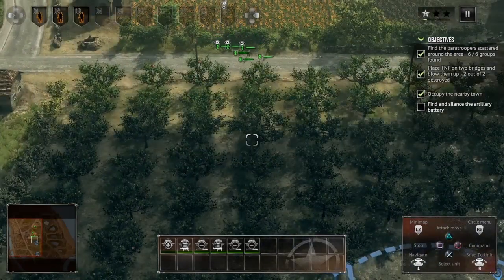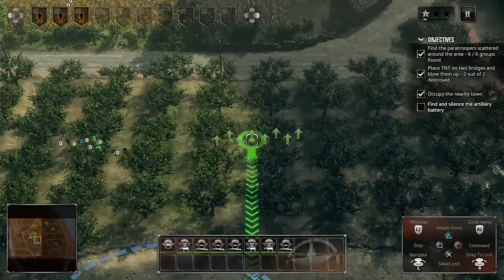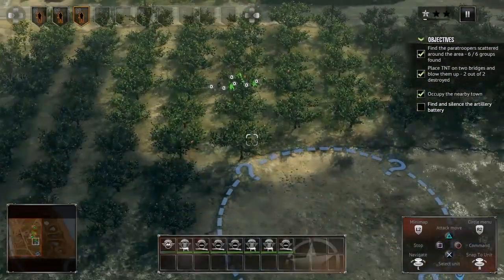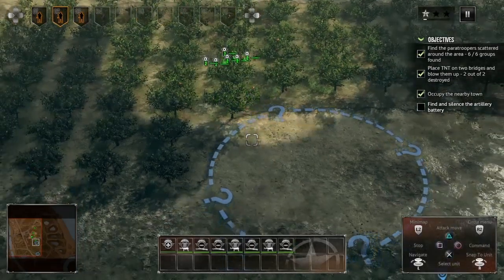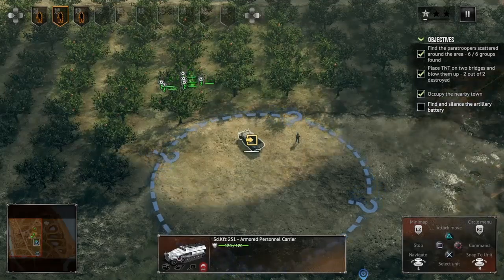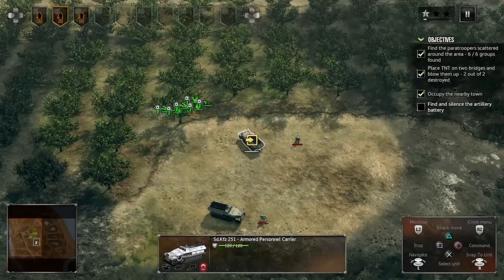I'll move Troop Teams One and Two over here. I can see artillery firing — we're actually at the position. Have them on prone. We actually have access to those armored personnel carriers — we could steal them since they have an MG42 on the front, which could be helpful. Let's get the guards out first.